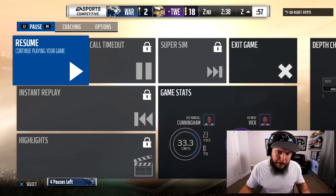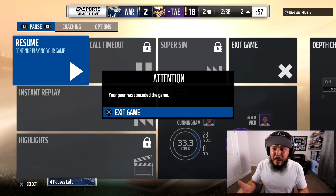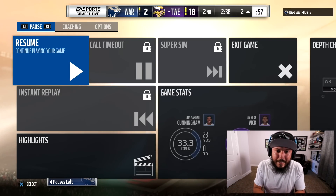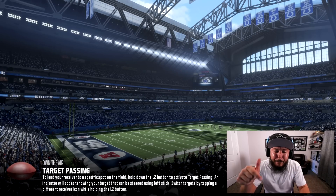I think that might be it for the episode. 18 to 2 — my opponent quits the game. Hopefully you guys enjoyed this John Madden coach gameplay. I really thought it was cool to see all the boosts he gives the cards, increasing the overalls. I'm going to try to get him for myself. If you guys enjoyed this episode, drop a like down below, and I'll see you later. Peace!